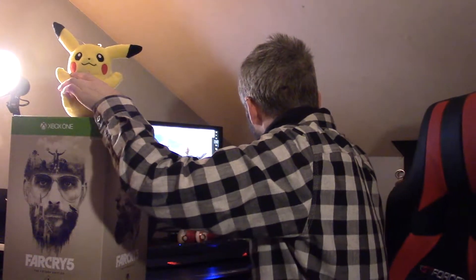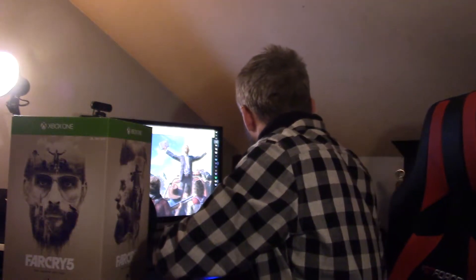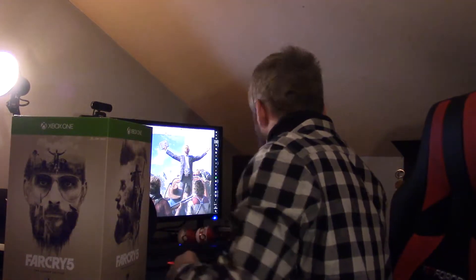Get rid of them. Sorry Klyde, get out of the way. Come on Pika, move it. Go guard Klyde. Yep, that's it. Guard — don't fall down there.